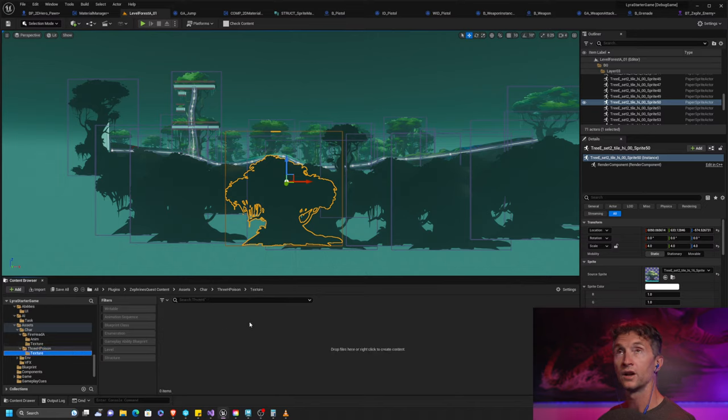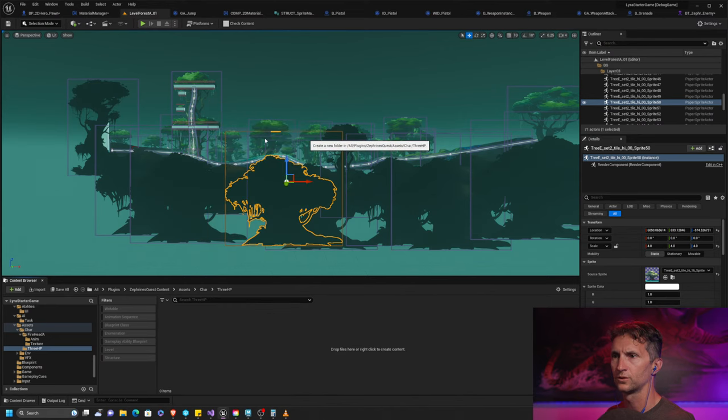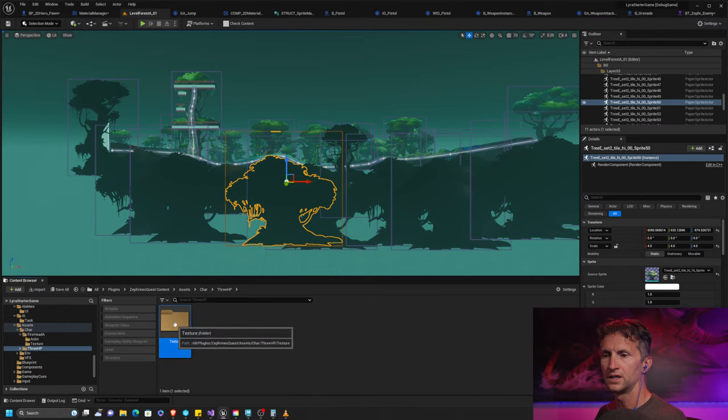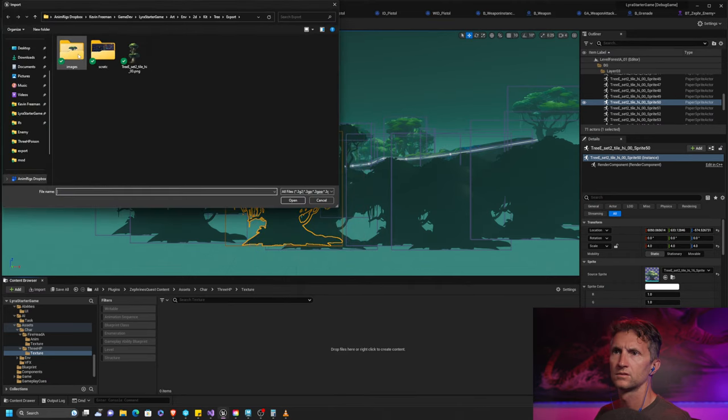I'm using non-descriptive names — I haven't named this character yet. Poison's probably not good. If you start naming things by what they're going to do, you can't use them for other things and it gets confusing. For all intents and purposes, let's just call this 3HP. And what we need to do is import some artwork, so let's create a texture folder and import our concept art.